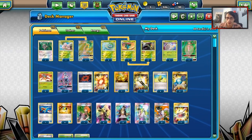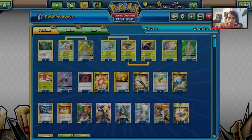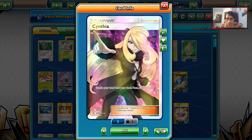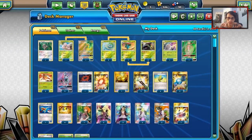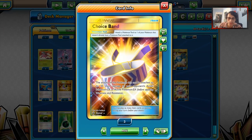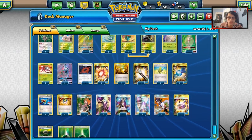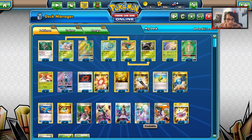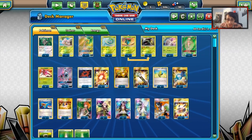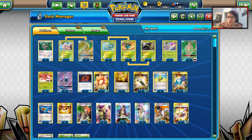We have two Field Blowers because abilities are important and Garbodor is a threat. Parallel City is also a huge problem for this deck. We're playing four Max Elixirs to accelerate energy, three Rare Candies to evolve into Venusaur, a Super Rod to get Pokemon and energy back, and four Ultra Balls to search for Pokemon. One Brigette to get a couple Bulbasaurs down early. Three Cynthias, three Ns, three Sycamores for draw. Only two Guzmas. One Choice Band for extra damage on Genesect and Exeggutor to take one-shots. Three Float Stones, and 11 basic grass energies. This is my Venusaur Genesect list.